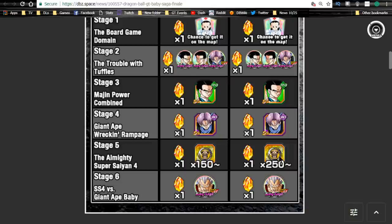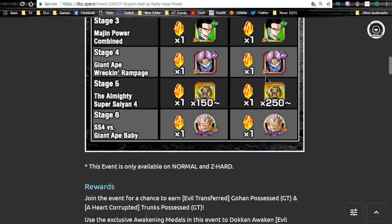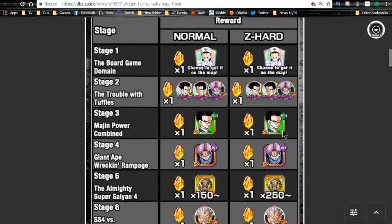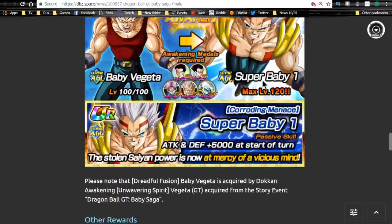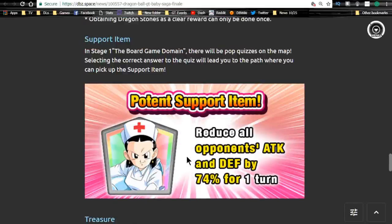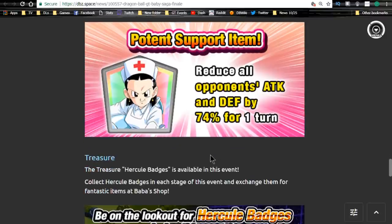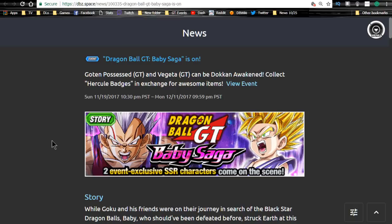The best place to farm those medals is stage five, but only if the other event is not available. Stage six drops the Baby Vegeta medals, and then you have the Gohan, Goten, and Trunks medals. Honestly this event kind of stinks — I wouldn't recommend grinding for the Hercule medals or Chi-Chi medals. But overall they're decent units. If you want to Dokkan Awaken Baby, he's really cool on a free-to-play team especially against the Frieza event. Chi-Chi is a really good support unit — she reduces all opponents' attack and defense by 74% for one turn, helping you one-shot enemies.